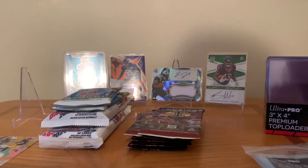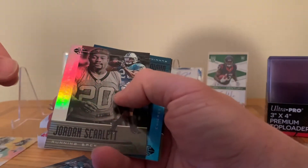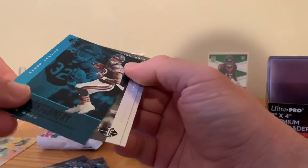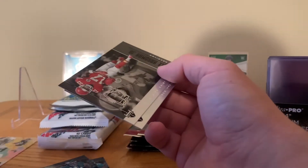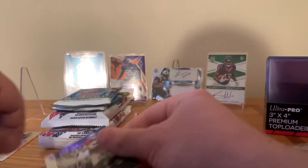We got a Greedy Williams rookie card, a Jordan Scarlett rookie card. This card is gonna be numbered — this is a David Montgomery rookie card. Maybe not numbered but it's a David Montgomery rookie card — that's a nice little rookie card to get. Mikel Hardman — that's a good rookie card to get too. And George Kittle.